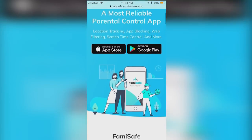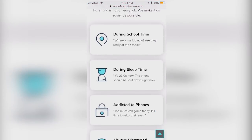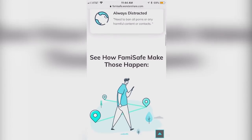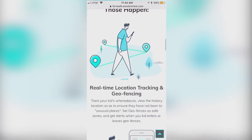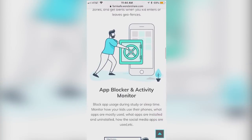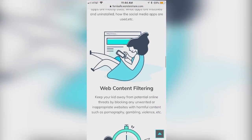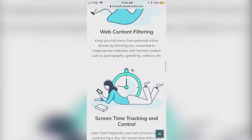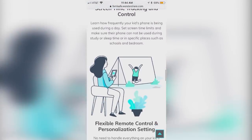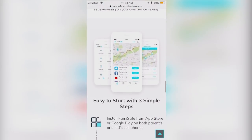Our next sponsor this week is the incredibly useful app Famisafe, which allows parents to monitor and secure their kids' online activities like never before. You can see how you're able to restrict unsafe websites and apps from your child's mobile phone with full assurance that your kids will be secure online no matter where they go. You want your kids to have the autonomy of a mobile phone while still knowing that they're not going to be going to sites or places that may put them in harm's way.